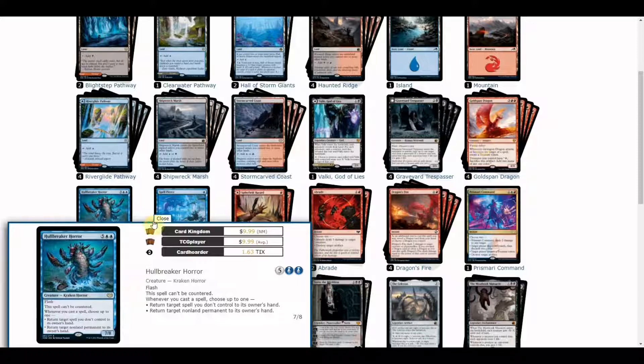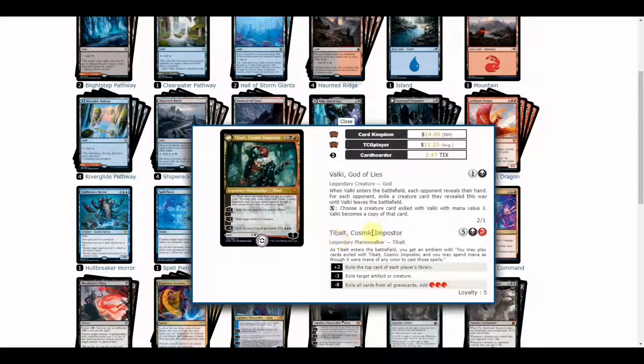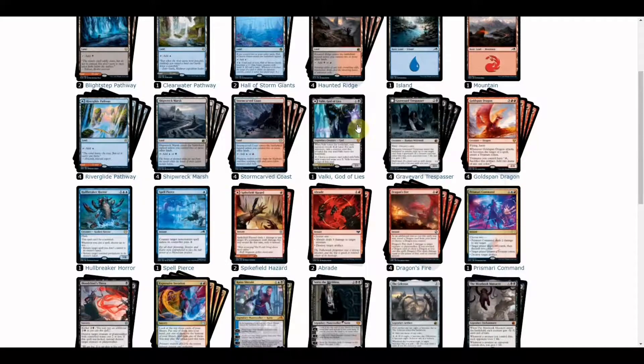We also have a copy of Hullbreaker Horror, a staple component for control builds given its blue-red requirements. There's also a copy of Valki, God of Lies, which pairs well going into its Tibalt, Cosmic Impostor side. Having only one copy makes it less likely to draw, so you can just cast it for its planeswalker side in the late game. With seven mana — five of any color plus one red and one black — you get an emblem allowing you to play cards exiled with Tibalt and spend mana as though it were any color.